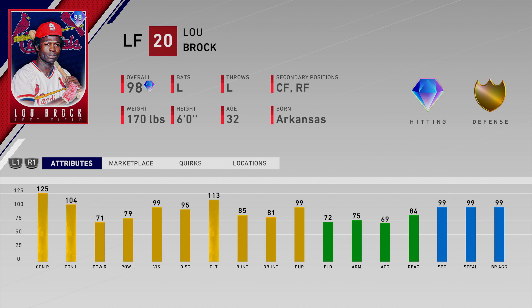He has 125 and 104 for his contact, 71 and 79 for the power, 99 vision, 72 fielding, 84 reaction, 99 speed, with great stealing and base running aggressiveness on this card.